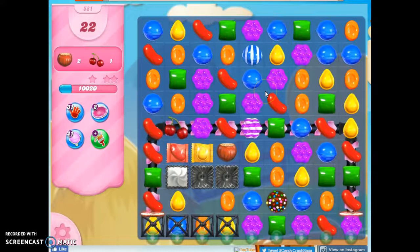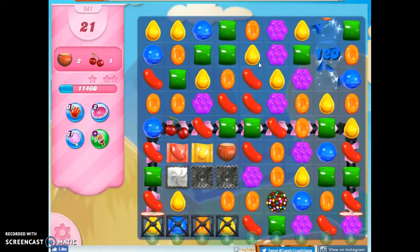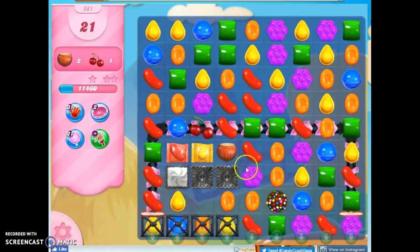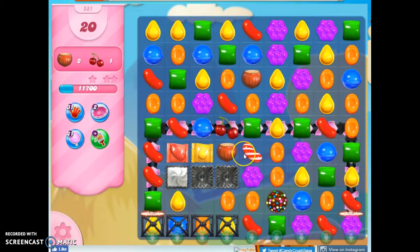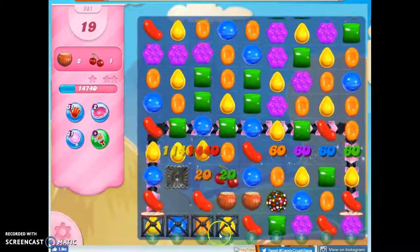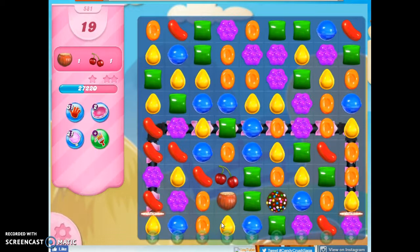Now remember how I said move 21 should be it? Let's see what happens. I was on move 22 — this is move 21. I have a little trouble with numbers. So now I've got some really cool things happening. I've got these ingredients stacked up here, I've got this one kind of right where I want it, and I've got these two guys right here. Watch the explosiveness that happens with the striped-wrapped combo.